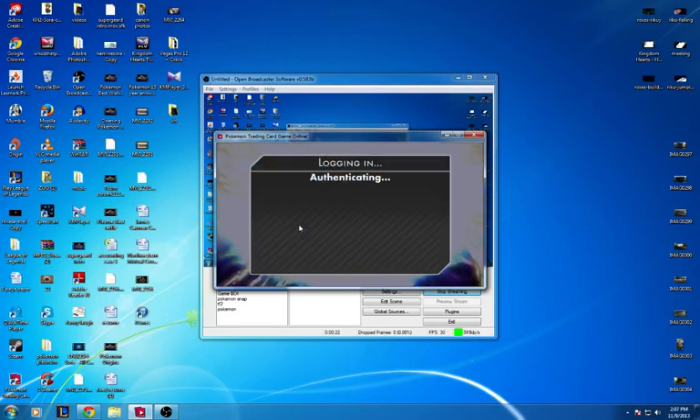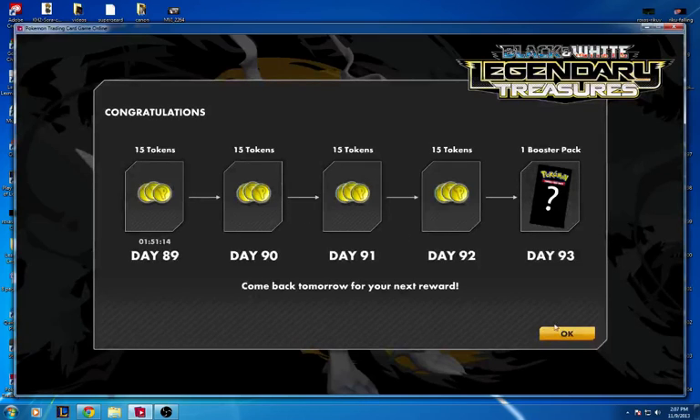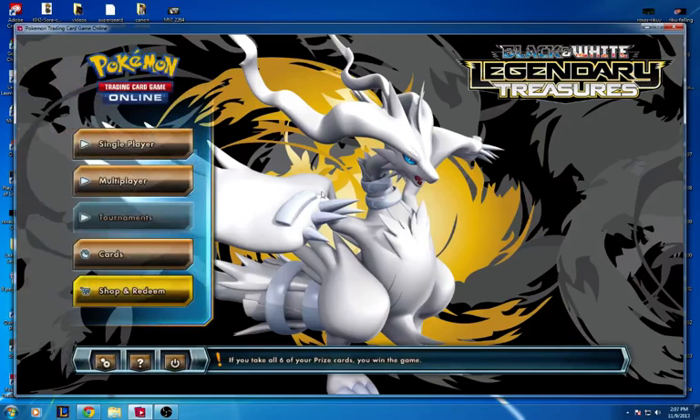The new Legends pack came out. You're going to see Fairy Energy cards and X and Y cards now. Right now you're going to see Reshiram on the front — they changed this to the Legendary Treasures. It's a nice deck with some pretty cool cards in there.